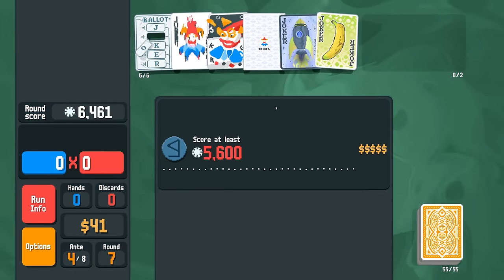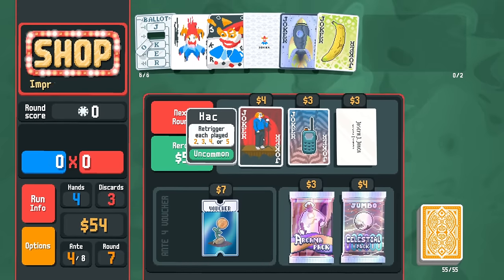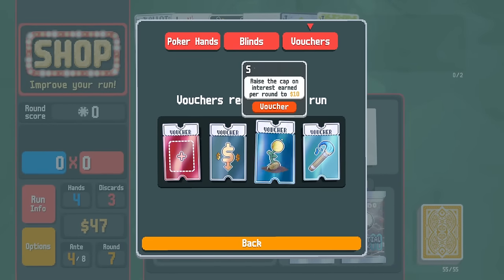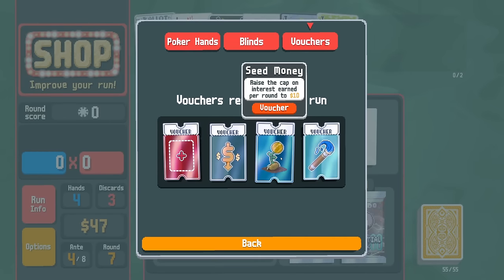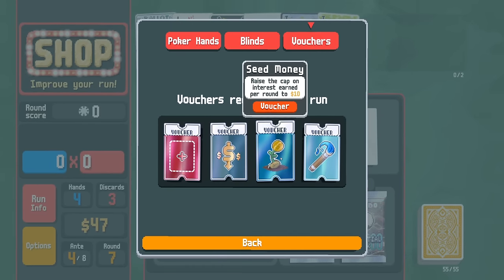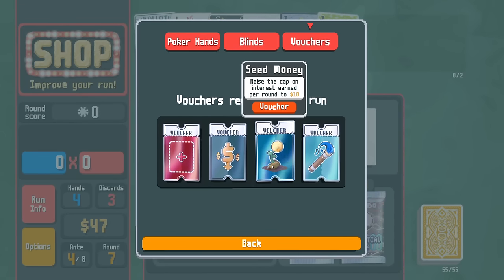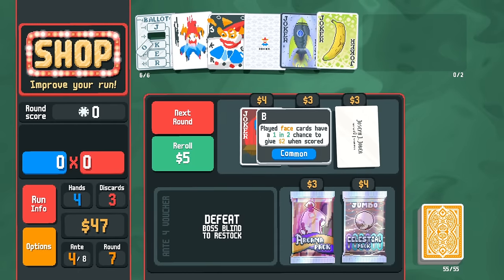We have a ton of economy now — this is the time when we need to start cashing in. Rocket procs as well — $54! Seed Money is going to raise our interest cap. For newer players: Seed Money is a voucher that raises the cap of interest earned per round to $10 as opposed to $5. So if you have a large amount of money, you're gaining interest for every $5 or $10 you have.